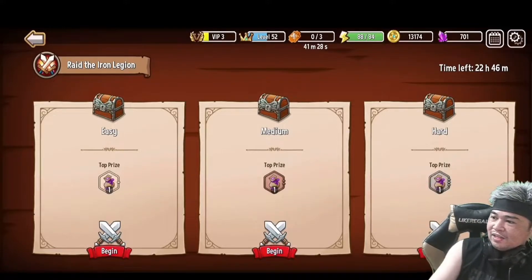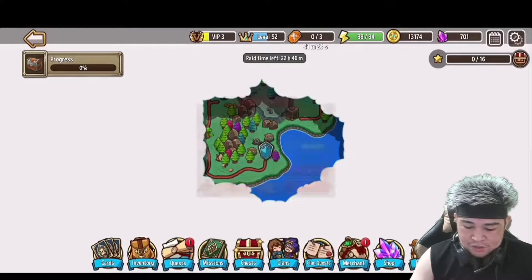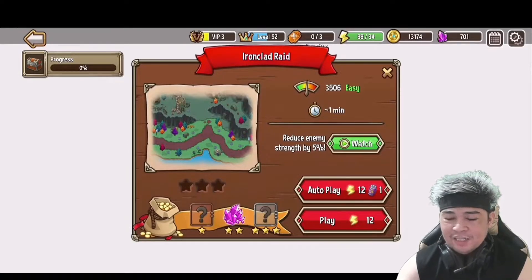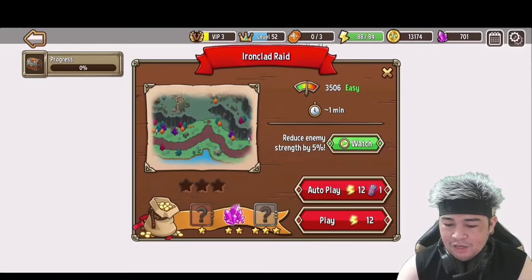This is called hard mode — let's go play it. I will play it manually, not on auto play. It will cost me 12 energy to play and I have 84 energy as you can see at the top. Let's go!